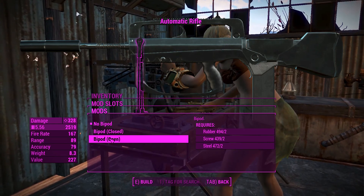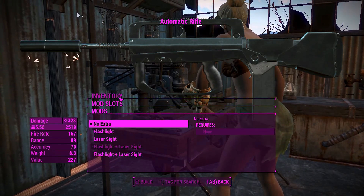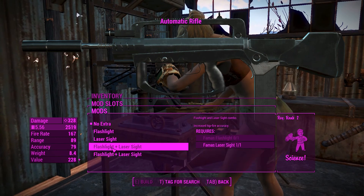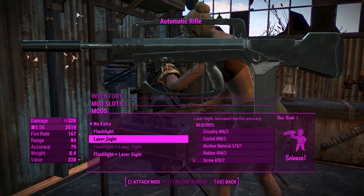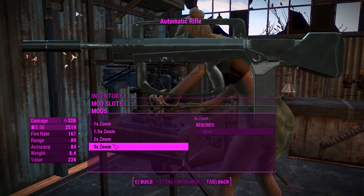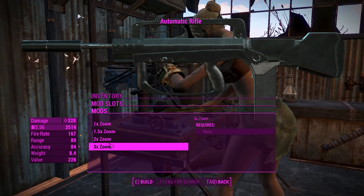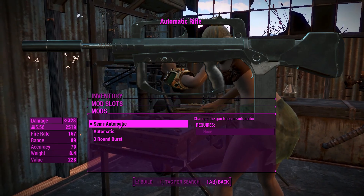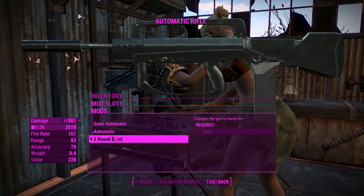There's a bipod here — it does nothing gameplay-wise, it's just a cosmetic thing. Leaving it in its open position would probably get in the way of the foregrip, so I'm not going to chuck that on. You can attach both a flashlight and a laser sight, though not simultaneously in all configurations. I'll just chuck on the laser sight — I don't usually use a flashlight anyway and the Pip-Boy light is good enough. You can also upgrade the zoom level if you want to reach out to long-range targets, which is a nice option. Interestingly, this thing has semi-auto, full auto, and a three-round burst — so we'll go ahead and chuck that on.